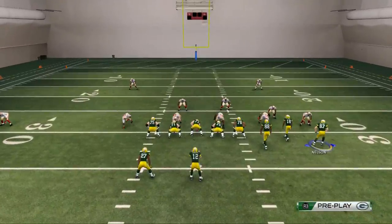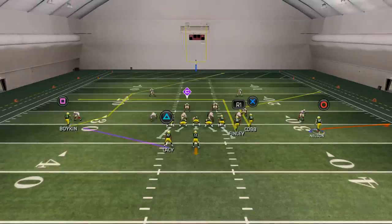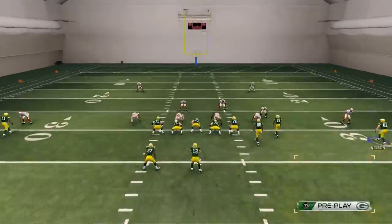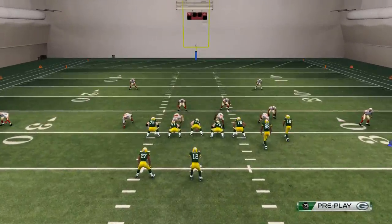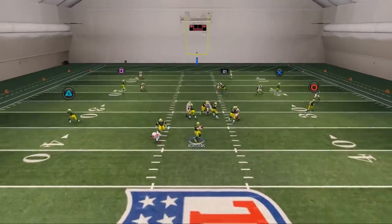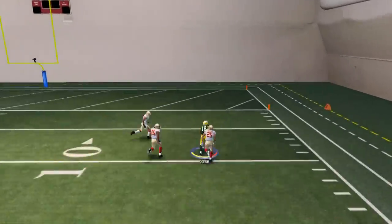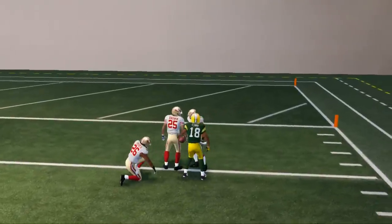What we want to do with Jordy Nelson is motion him to the right side of the screen — this is simply for speed purposes. Also, we want to take Eddie Lacy and put him on a will route. We're going to bring Jordy Nelson back to the line of scrimmage and snap before he sets. Now, you see there's a flat defender but there's no purple defender, so we're going to take that deep corner route with a pass lead up. That was actually a cover two play.